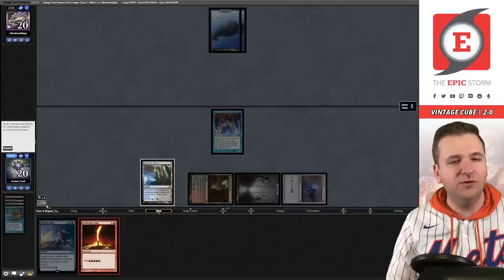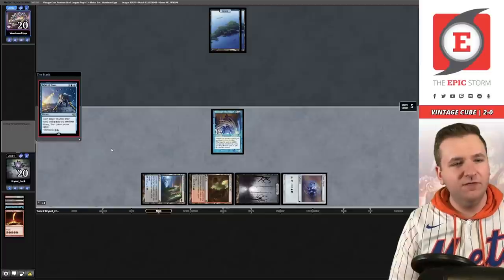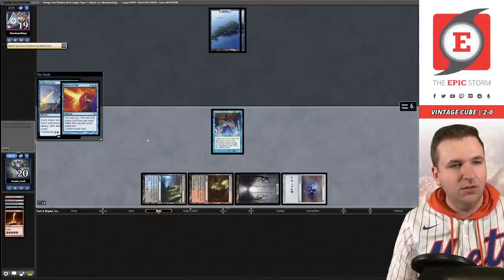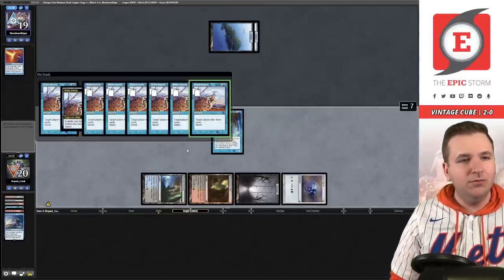Metamorphose blue-blue, Frantic Search, or land-land? I think I can actually front-half the Echo — this way if they do have a counter spell I just don't flat out lose. Echo on the stack, storm five, and they had Force of Will. I can flash back the Echo on my next turn. Rain of Freeze.